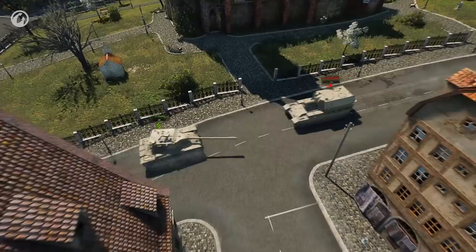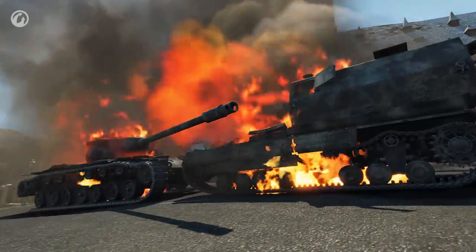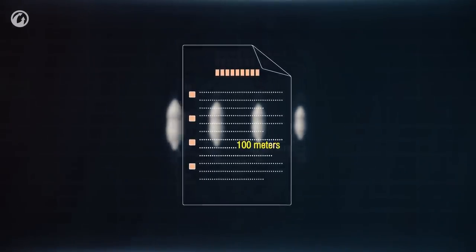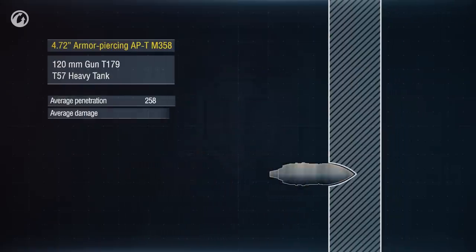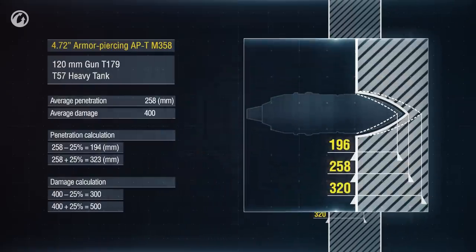Let's start with some theory from our confidential informant. Every shell in the game has its penetration capability. The documentation specifies its average value when firing from 100 meters. The actual penetration can be 25% higher or lower. The damage caused is calculated in a similar manner.